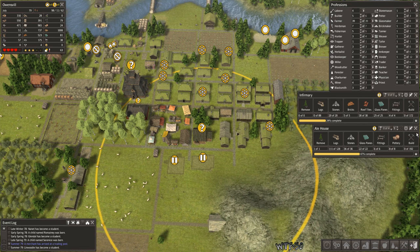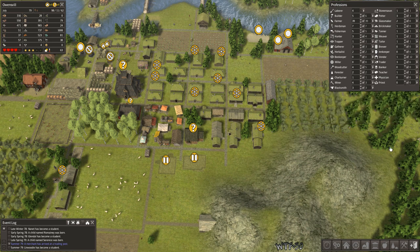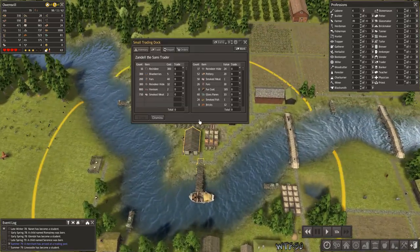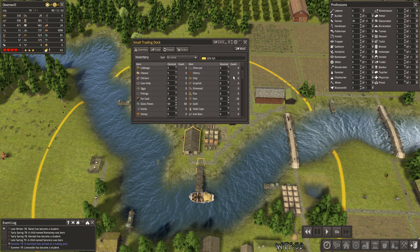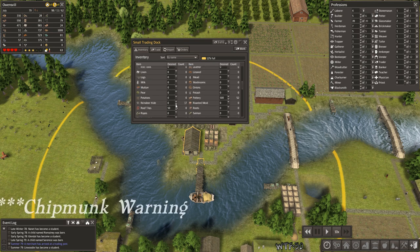First things first, let's clear this out of the way. Let's keep time paused. One good comment I got was to clear out a lot of this stuff in my inventory. I don't need the reindeer hides in here — they are hampering my fur production.